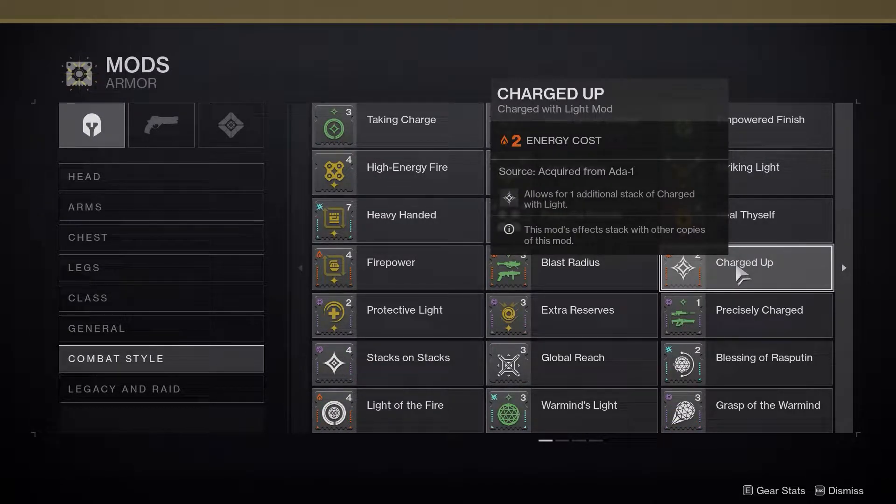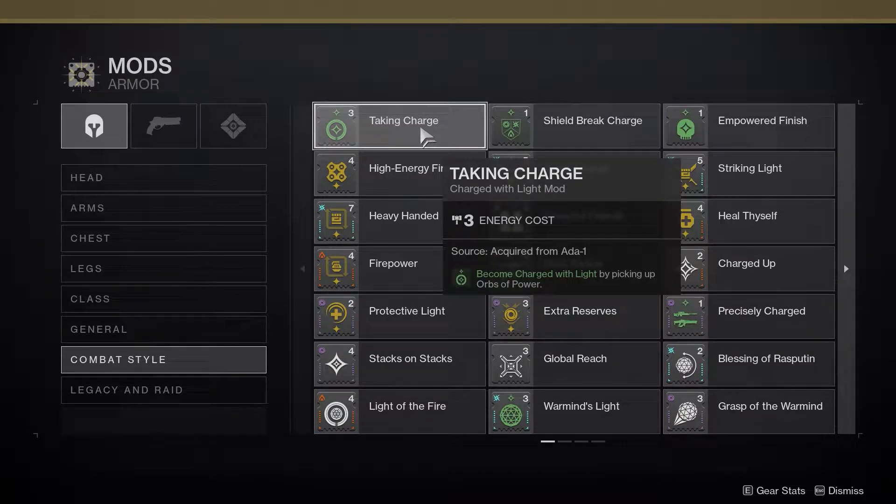Charged Up is a solar mod that allows you to hold an additional stack of charged with light, bringing your standard 2-stack up to 3. Taking Charge is a general mod with no energy type, which allows you to become charged with light whenever you pick up an orb of power. Orbs of power are produced by either Guardian super kills or multi-kills with a fully masterworked weapon.